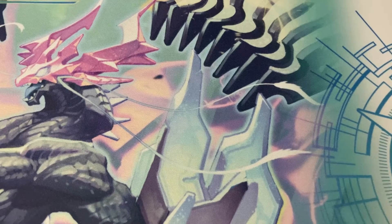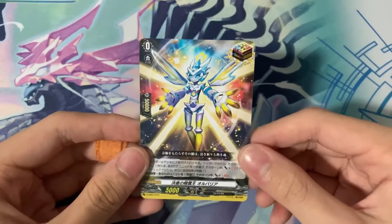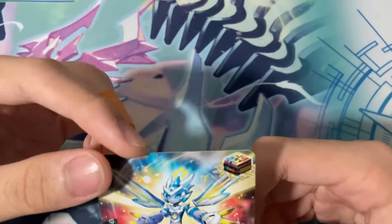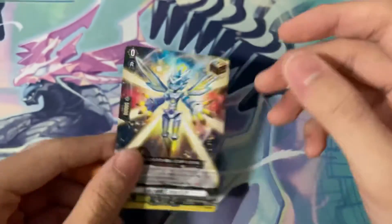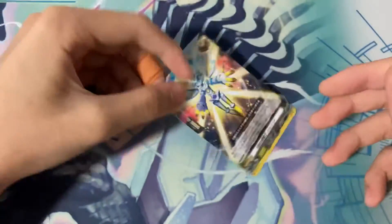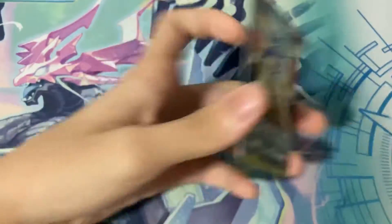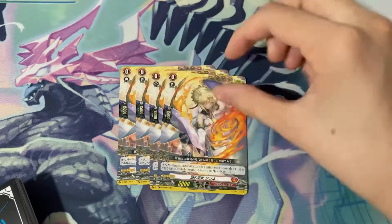Going into the triggers: one over trigger. This is the over trigger everyone has been hyping about. Basically you reveal this and one unit gets — I can't even read that number, look at that print. Its skill is: when you reveal this in a drive check, give another unit basically infinite power. When you reveal it for a damage check, it goes out of the game and gives one unit basically infinite power.